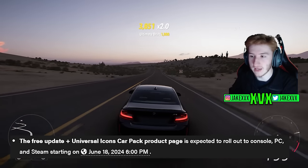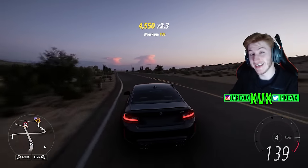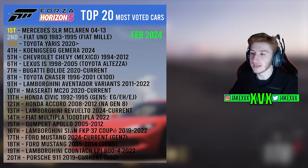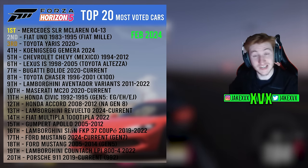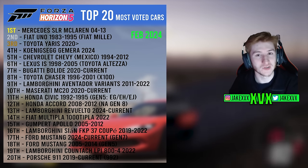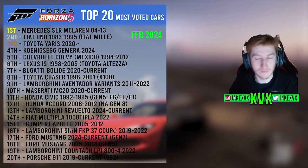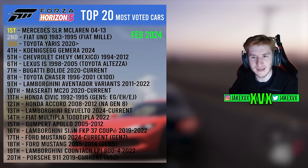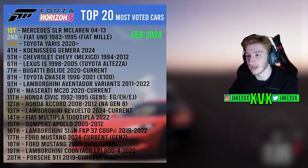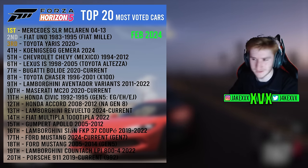That is everything in the Modern Horizons update. We actually guessed a few days ago in our predictions video that the Toyota GR Yaris was a certain contender for this update — and we got that right. We can see now what they were talking about when they said a highly requested car is coming. As you can see here, it was third on this list when I took the screenshot, and the Ford Mustang Dark Horse was also fairly high up. So we actually got two highly voted cars in this update, along with some other pretty cool cars.